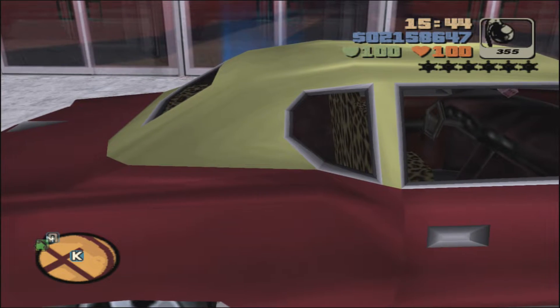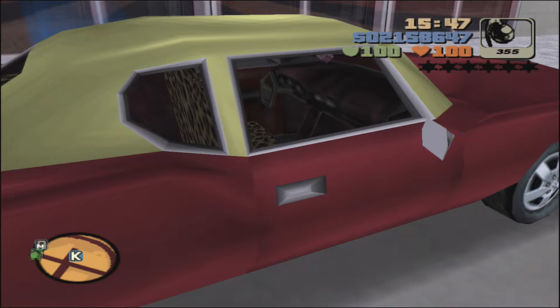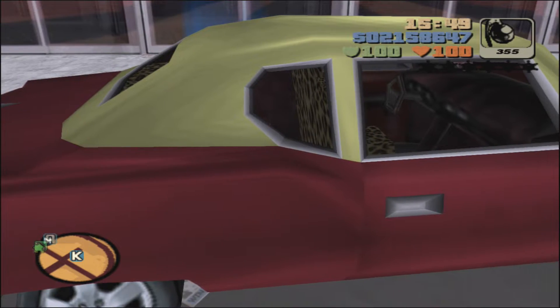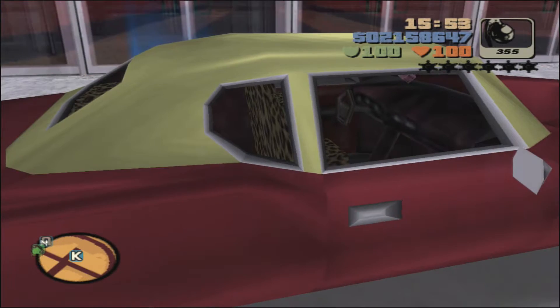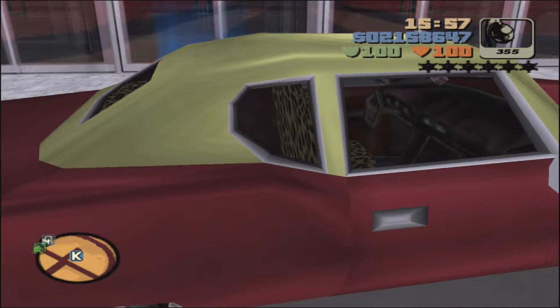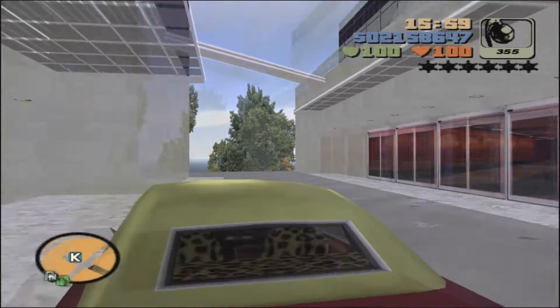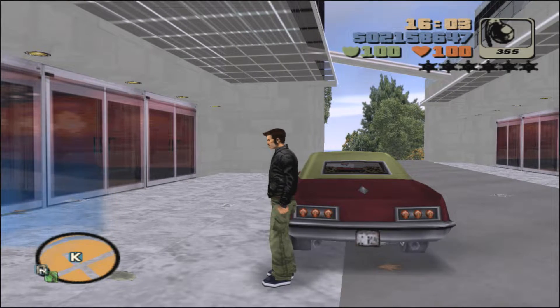It's called the Yardy Lobo, and they are usually seen being driven around by the Yardys in the Newport area. I got this one right in front of the multi-story car park, east of our safe house here in Sutton Island. So make sure you get this — just showing you all what it looks like from all angles. It's very noticeable by the cheetah print on the inside with the seats and fabric.